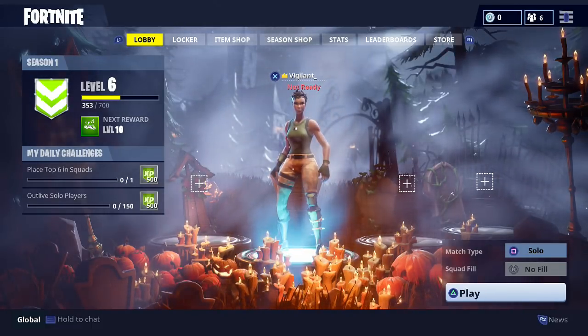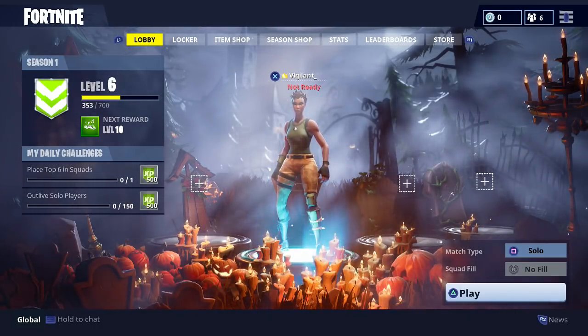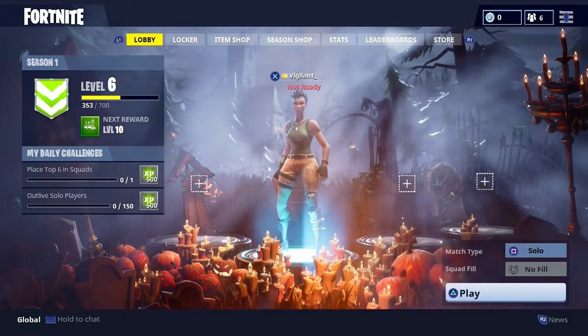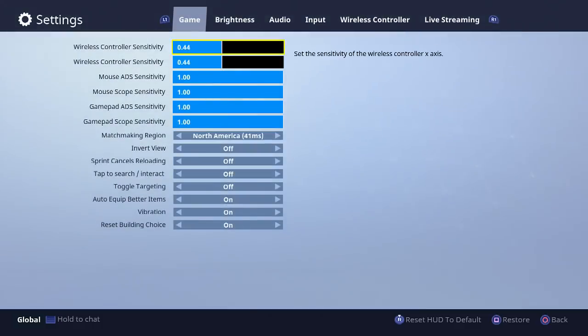Once you hit L2 on PlayStation or the left trigger on Xbox, I don't know why they changed the shooting mechanics, but they did. What I found works best is basically the same thing I showed in the previous video. If you're on PlayStation, hit the Options button on the controller, bring this screen down, go over to the wheel, hit X, and right here it says Wireless Controller Sensitivity — X and Y — which is basically your look speed. At 0.44, it's extremely high for me; I couldn't hardly aim.